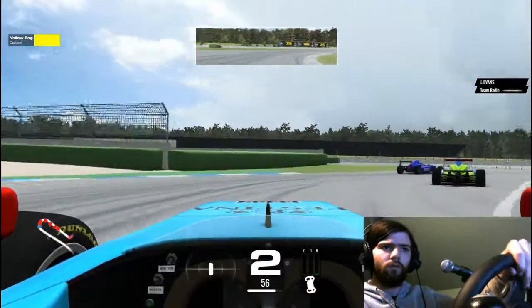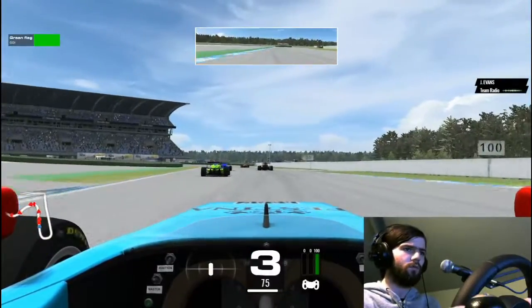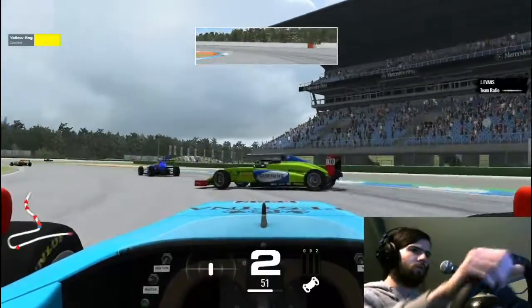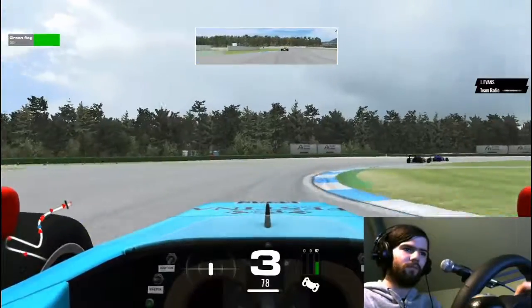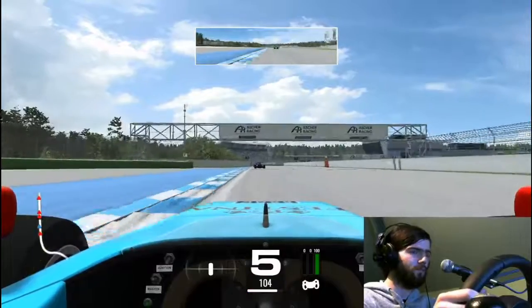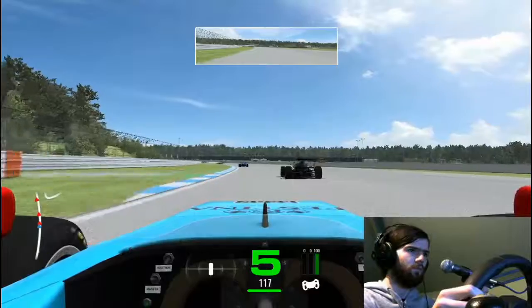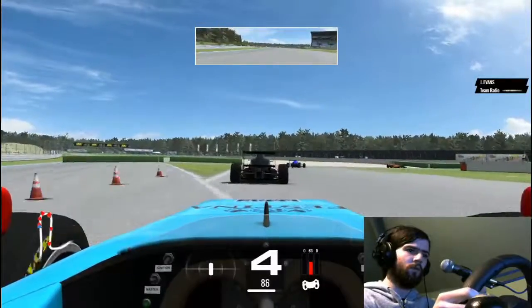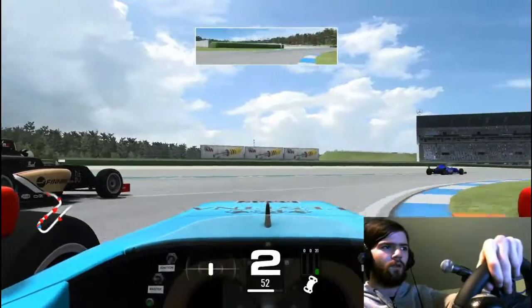Our opportunity comes on the next lap. There's a black car that has an incident and the others catch up to him, but he decides to just take the green car out. I end up going into him — a little rub of the nose. I feel a little bit bad for him actually; he was doing a pretty good race, racing really well. Very unfortunate that the black car took him out. But speaking of which, this is where we are now — we're going to see if we can avenge our fallen green car friend.